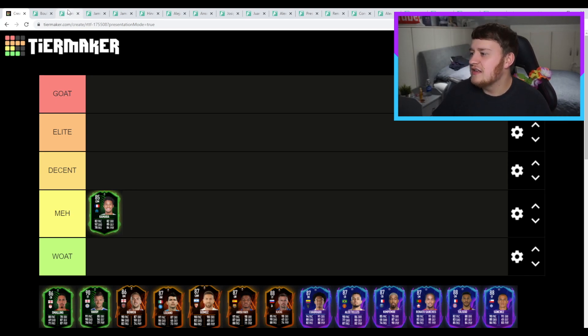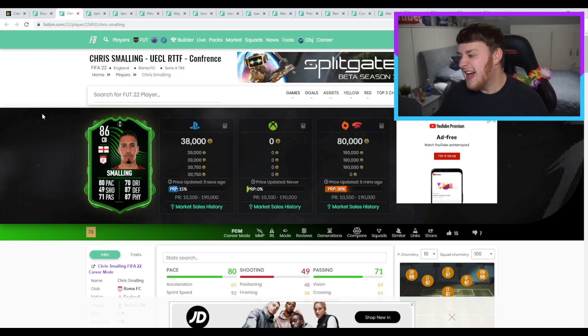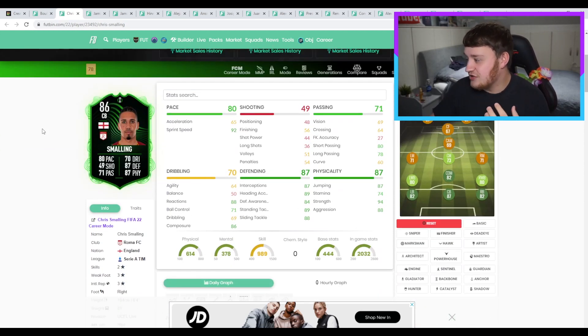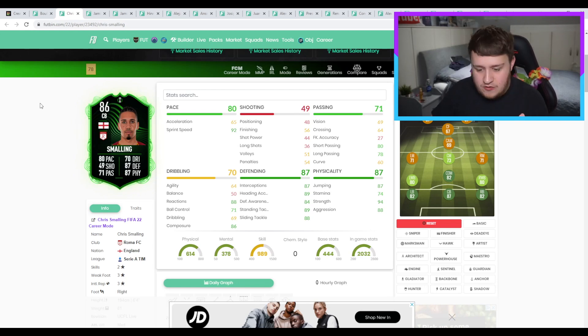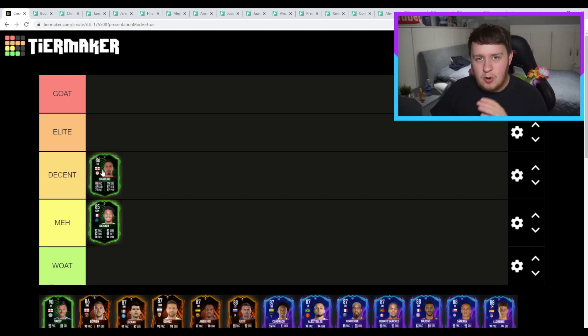Next we have Christopher Smalling — or Mike Schmarling, as a famous manager once called him. A good card: 80 pace, 87 defending, 87 physical. Aggression, strength, stamina, and jumping all in the nice green levels — especially that strength and aggression. It's a good card, but it hasn't blown my mind. It goes in the bottom of decent for me.